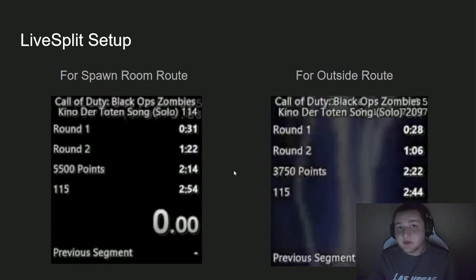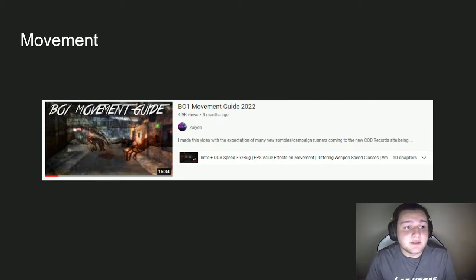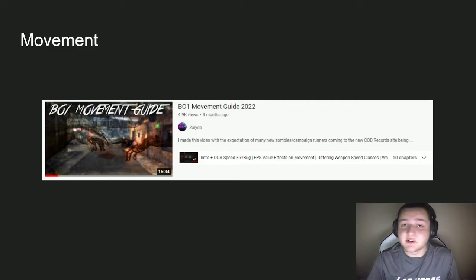In the videos you probably saw some strafe jumps and different movement techniques. If you're confused by that, don't feel bad — I was the exact same way. I never understood movement until I saw a video by Zyto, an amazing Call of Duty zombies and campaign speedrunner. That video covers all the different kinds of Black Ops 1 movement that can help speed up your times. It has a ton of information packed in and I'll have it linked in the description. If you're speedrunning any Call of Duty game, it's a must-watch.